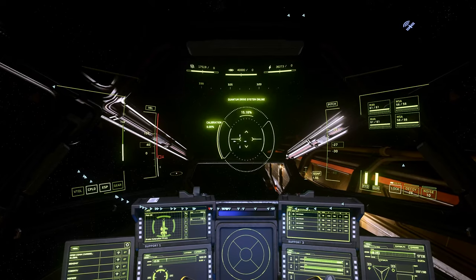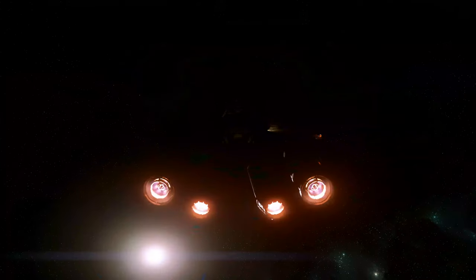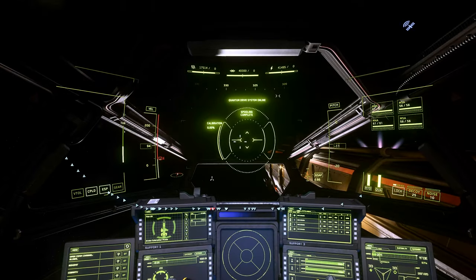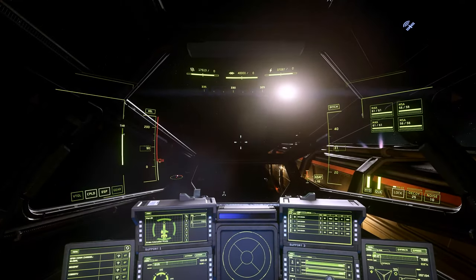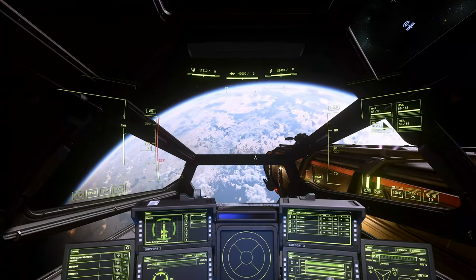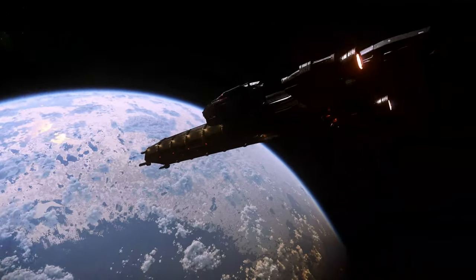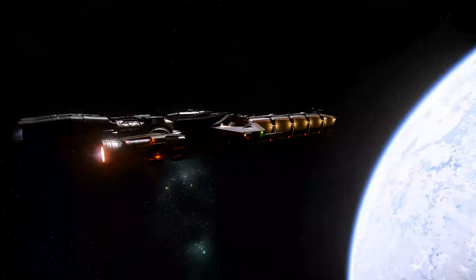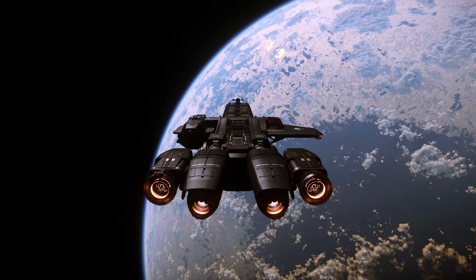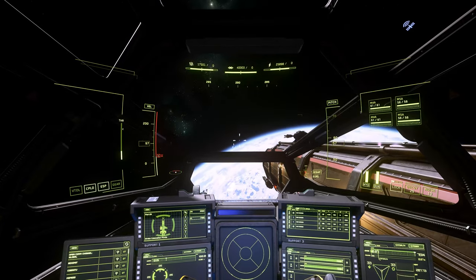We have entered quantum. Now tapping B turns off the quantum drive. Now we have a different view of Microtech — we're actually on the light side, so you can actually see the ship's paint scheme. When this game is dark, it is really dark.